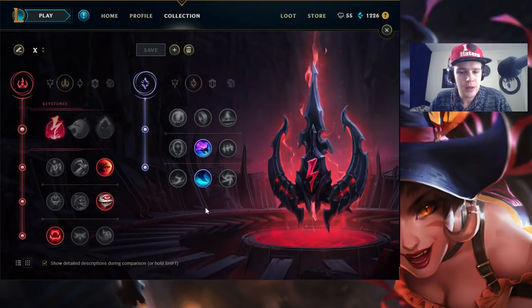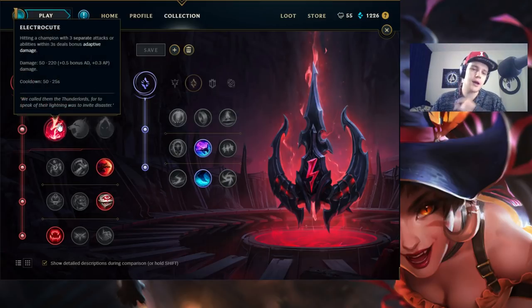Now let's get right into the runes. I go for Electrocute on Nidalee — it's simply the best one to go for. It gives you the most burst damage straight up, and that's all you really want. You want to land that spear, go in with W then Q, and just one-shot someone as much as possible. That's three hits that will pop your Electrocute. You can always follow it up with an E as well if it takes a little too long.